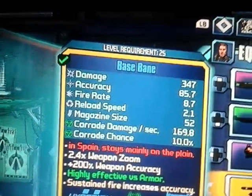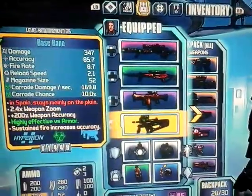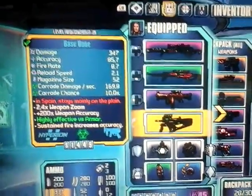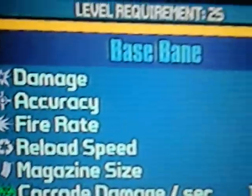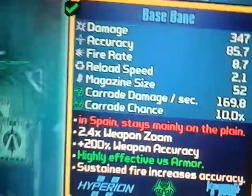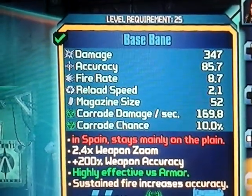What's up guys, Minish80Plays here. Today I'm going back to gaming and I want to show you this new weapon I've just unlocked called the Bane. It has damage 347, accuracy 85.7, fire rate 8.7, reload speed 2.1, magazine size 52.